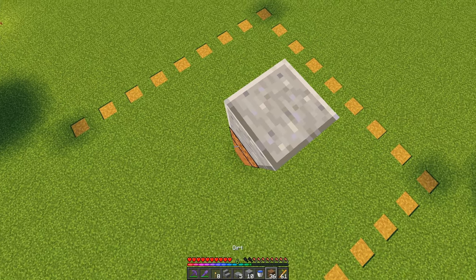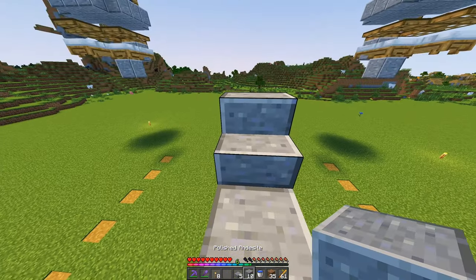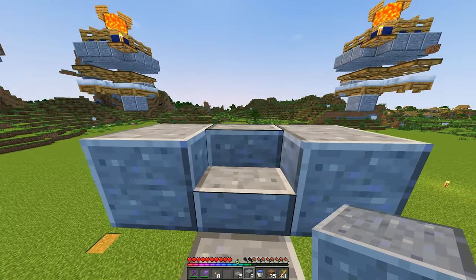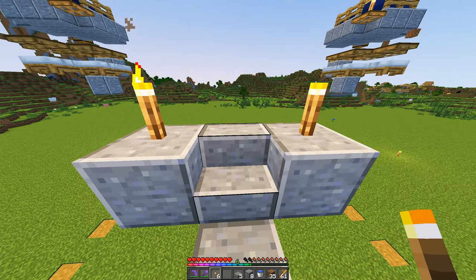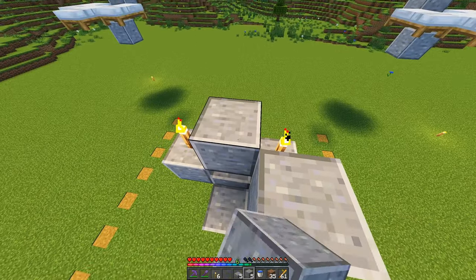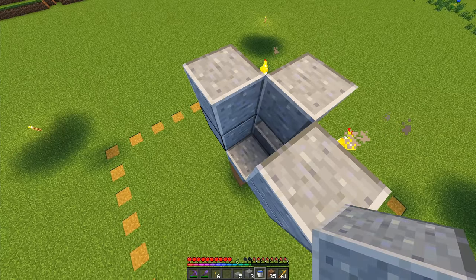Off of the center block, we are going to place down a temporary block with a stair facing towards us, a solid block on both the left and the right side of the stair, torches on both solid blocks to prevent any spawns, and then we need to build this two-high all around this center block.